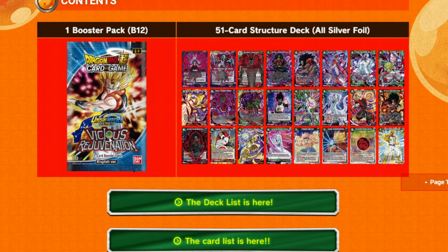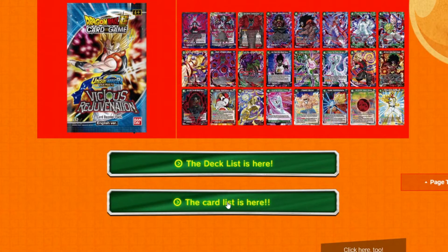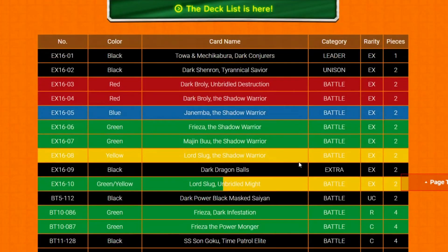You get a pack of the Correspondence set, the Vicious Rejuvenation. The reprints include Topo, Frieza, Xeno Frieza, the Goku Super Combo, the Dark Broly ones — the six-cost ones are reprinted. There's two Dark Brolies at the top as well. They're red though, not black. Power Burst is a reprint, the Dragon Ball is a reprint, and the reprint that everybody's probably buying this for is the Protector of the People.